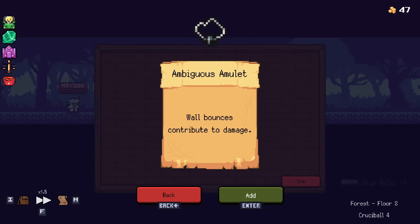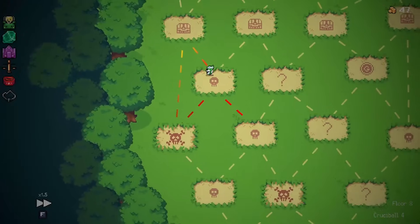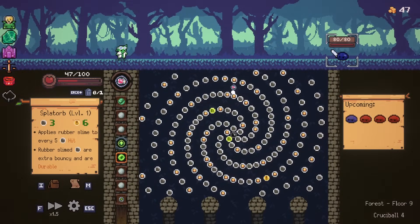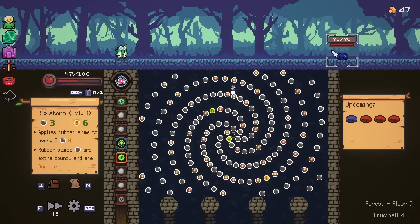Wall bounces contribute to damage and they're extra bouncy. We want to go right here for the extra encounter technically. But you could go for the bombs — I'll let Destiny decide. Destiny said nuh-uh. I just realized this is a one or the other situation — I'm not getting both of these elites. Phooey.